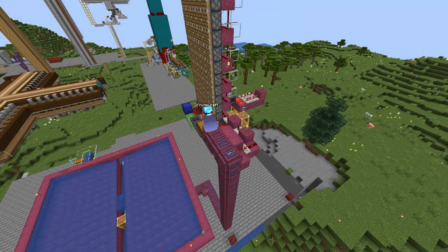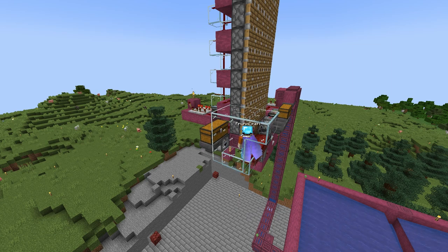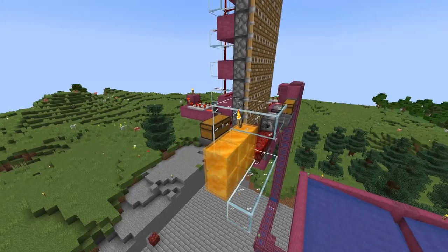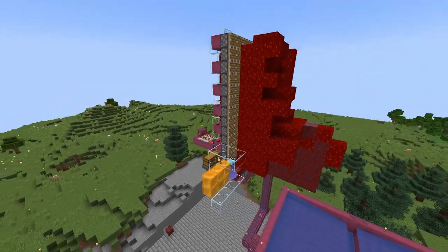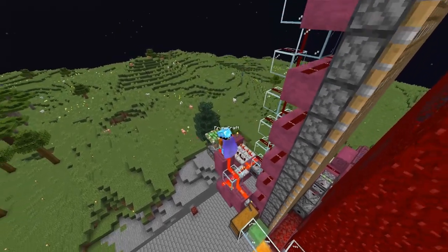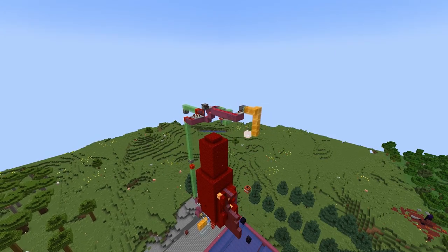Now build the AFK spot. We want a dispenser next to the piston wall — it will dispense one item each time the pistons push. Add a glass platform where you can stand, and I like to add a honey wall to make landing easier. Then just try the farm — it should already work. We haven't done the TNT duper yet. For an on-off switch, just have a lever somewhere and use slime and pistons to bring the signal up. Make sure there are only 12 blocks, and now the farm is up and running.